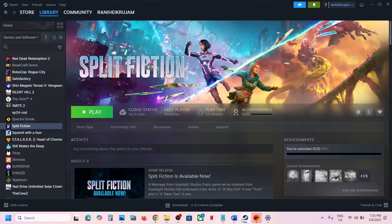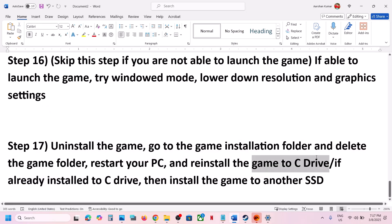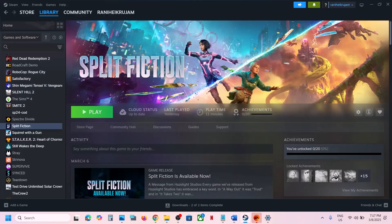The last step is to uninstall and reinstall the game to a different drive. Right-click the game, select Manage, then Uninstall. After uninstalling, go to the game installation folder and reinstall to C drive — if the game was on D, E, or F drive, try installing to C drive. If it's already on C drive, try installing to another SSD. One of the steps shown in this video should help you run the game successfully. Thank you for your time — please like and subscribe.